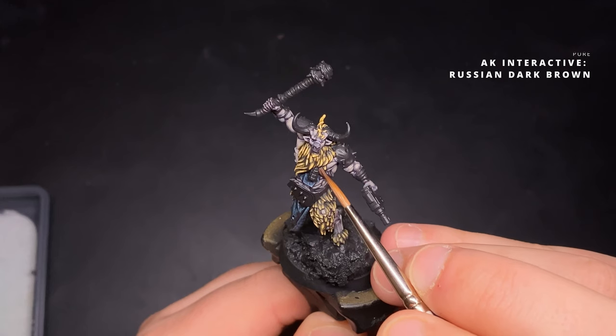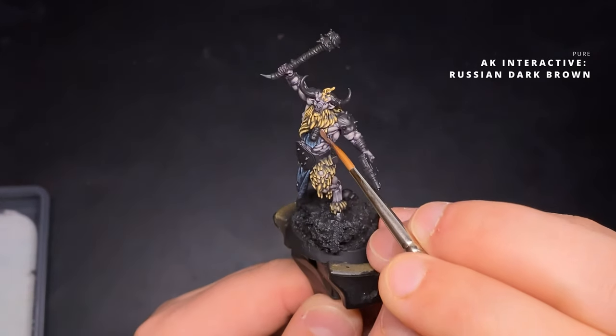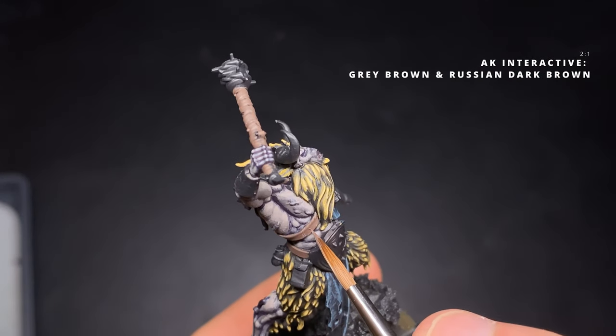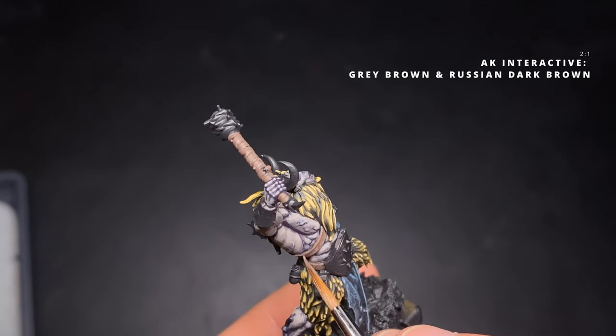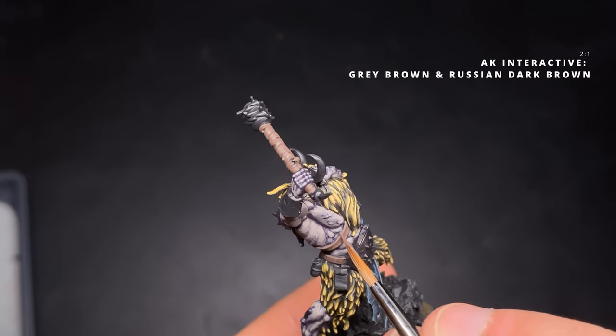Now we move on to the leather sections — the belts across his chest and waist and also the gun holster. I apply a base coat of AK Interactive Russian Dark Brown all over the leather parts. Once dry, I mix Grey Brown and Russian Dark Brown at a two-to-one ratio so I can start building up lighter, worn areas.